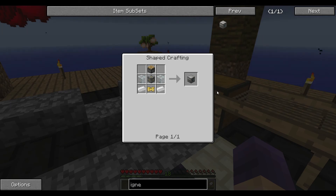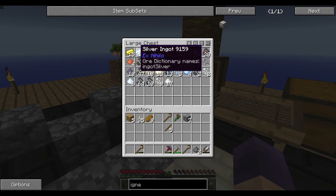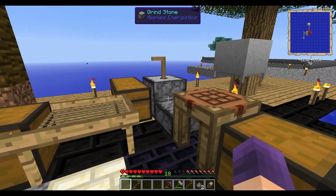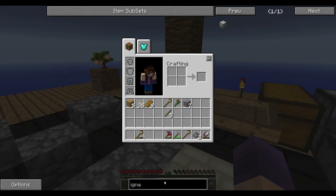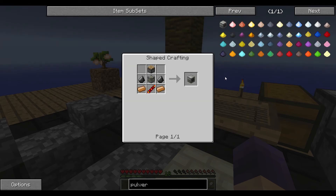For the igneous extruder, we need glass, a piston, a pneumatic servo, and some tin ingots. I'm working on that — we still don't have tin yet. Then we're definitely going to make a pulverizer, at least one for now. This is going to help so much because once I have an igneous extruder making cobble, I don't have to break cobble from my cobble generator manually, which is just really slow. It's a lot easier if I can get a little bit of automation going — it's not going to be very much, but at least get started.